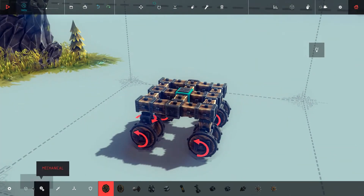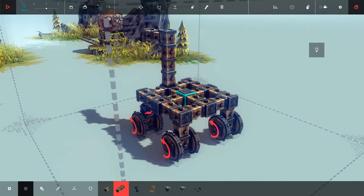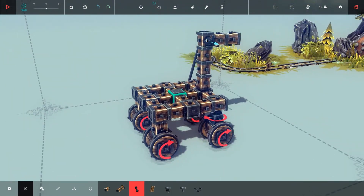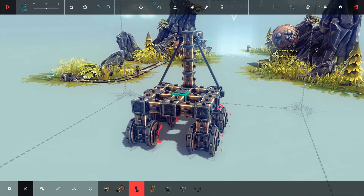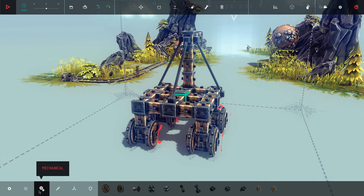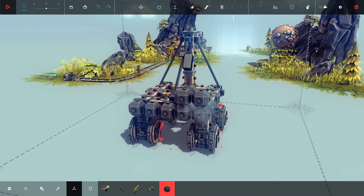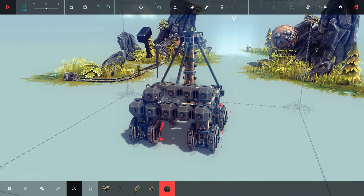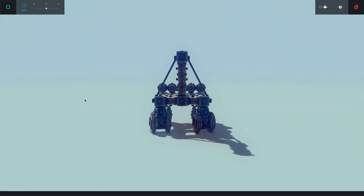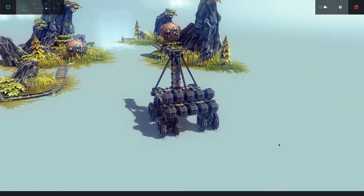Some kind of ram up here so I can push the iron ore down. Just fixing this here for security and adding some ballast so it won't fall over. That should do it. As you can see this is the other type of steering — you can experiment with it. There are different ways of doing all this.